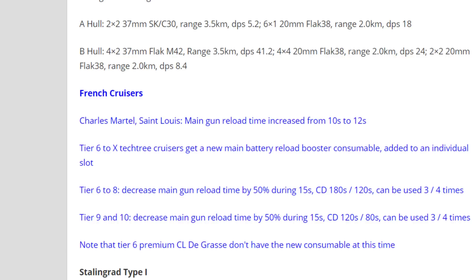The French cruisers sometimes have slower reload compared to German cruisers, but they have some of the nastiest guns — huge 203mm guns with very long range. From tier 7 all the way to tier 10, you have one of the best ranges of any cruiser in the game. It's interesting to see this change; it's similar to what we may see with the Jean Bart, the upcoming tier 9 French battleship.